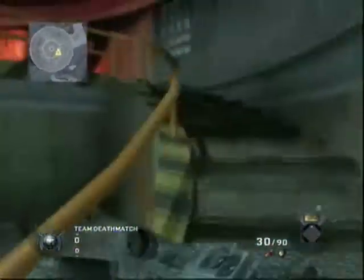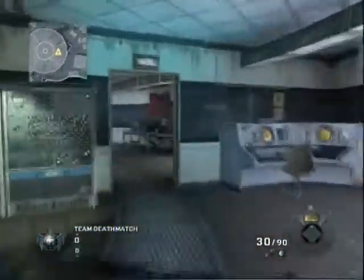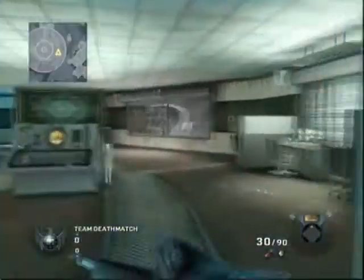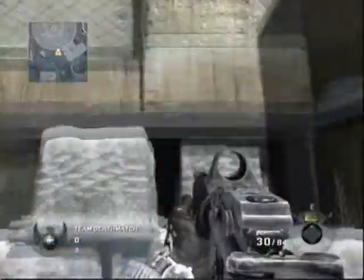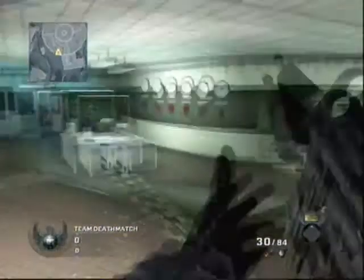Right now we're just gonna worry about the glitch. So there's a big circle thing with all radios and everything in it. You're gonna wanna come to this riddle that I just shot at. I'm gonna break the window. Some people spawn over here, so I'm gonna show you how to get up from here. Jump on that brick, jump on this brick, and then jump in the windowsill, and then run and jump onto the radios.